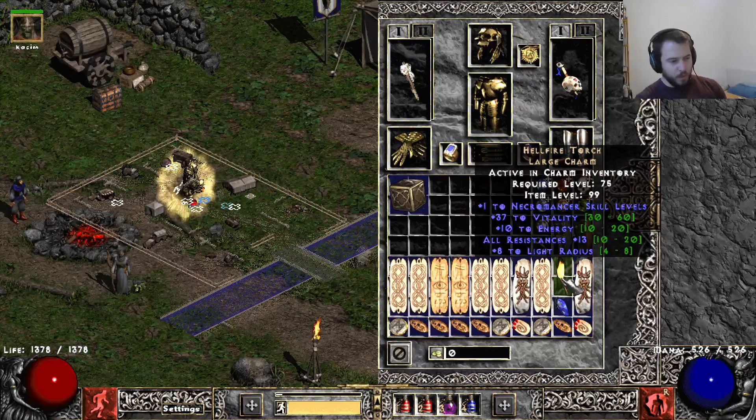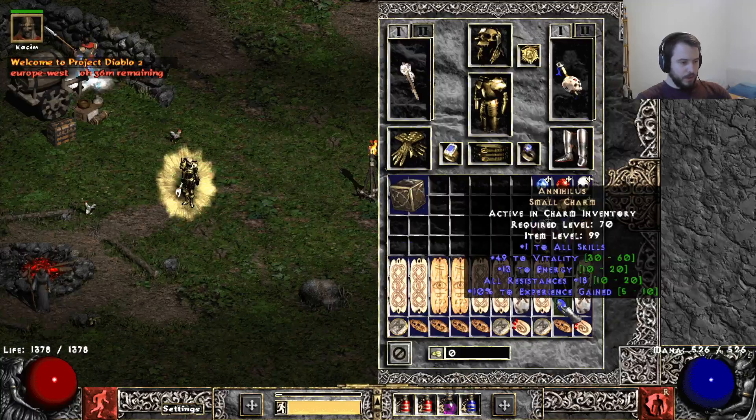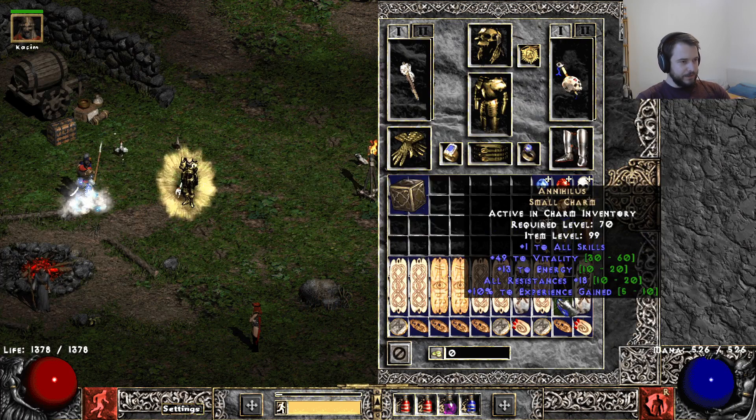We have one Torch, which I bought for around 1 High Rune. It's 13 All Resist, so a pretty low one, but around 1 High Rune you can find Torches like that. The Annihilus I got from Lucky Luciano — I think that's his name — he does Annihilus services on his Twitch stream and he's a really reliable guy. I would definitely recommend his services. He even got me one of the best Annihiluses I've ever gotten — 49 and 18 All Resist is really nice.